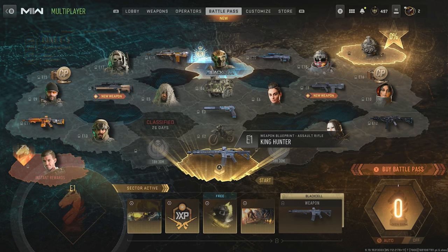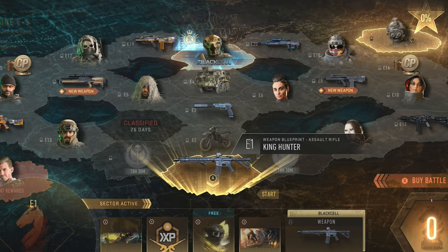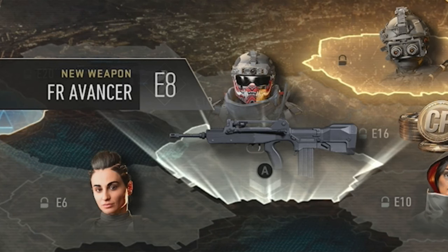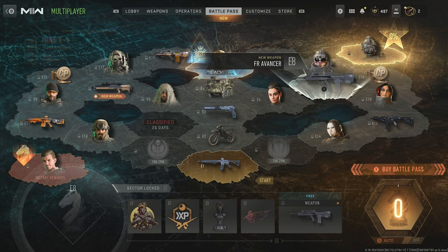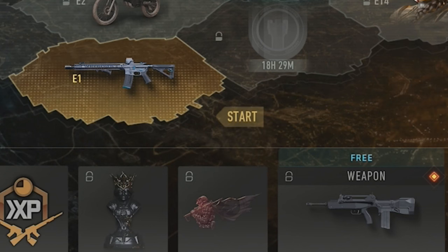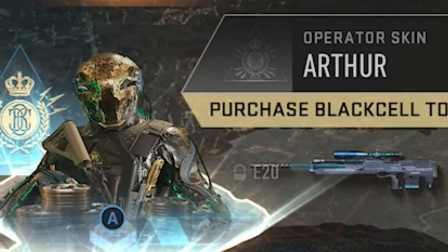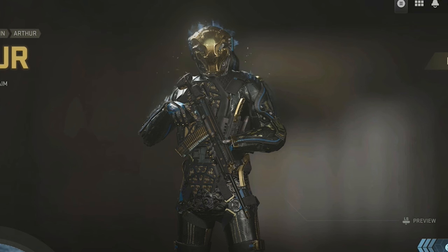For the Battle Pass, we're pretty bare-bones again. We've got the new Sniper, which is a WA-2000 — if you haven't used that back in Modern Warfare 2, what on earth was wrong with you? We also got the FR Avancer, which is basically the FAMAS from Black Ops 1, or the FAFAA from Black Ops 3. You know how weird that is, how they actually added a Black Ops 1 weapon into Modern Warfare 2? It's not like this game's going to die anyway. And typical, the main thing for the actual Battle Pass is the Black Cell — that looks like a bloody Infinite Warfare character.